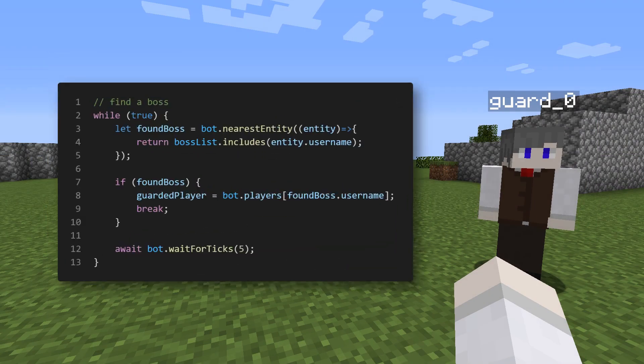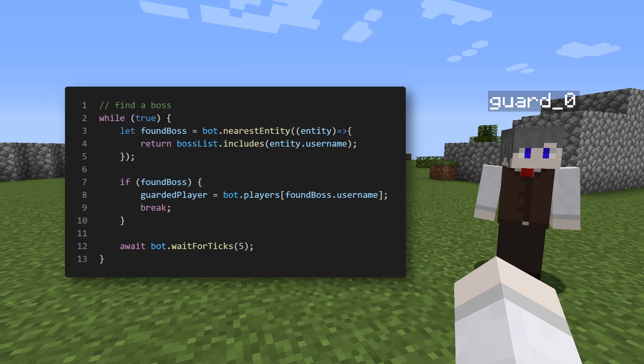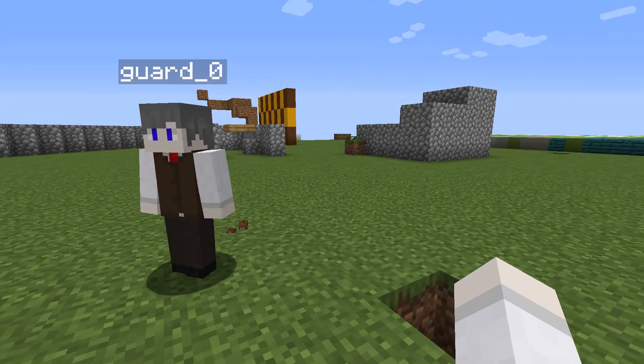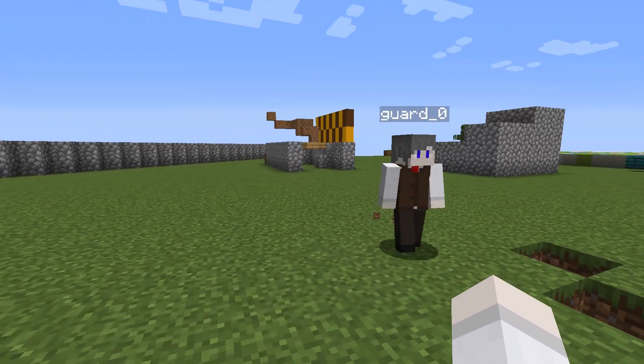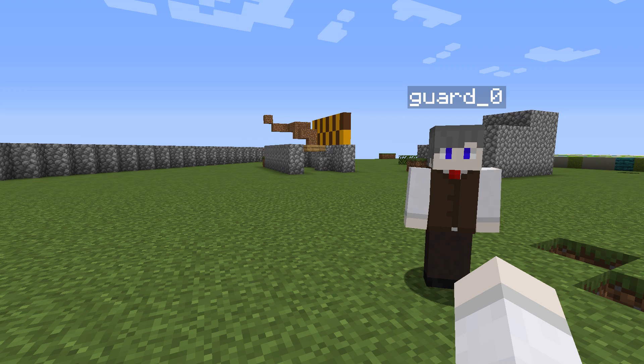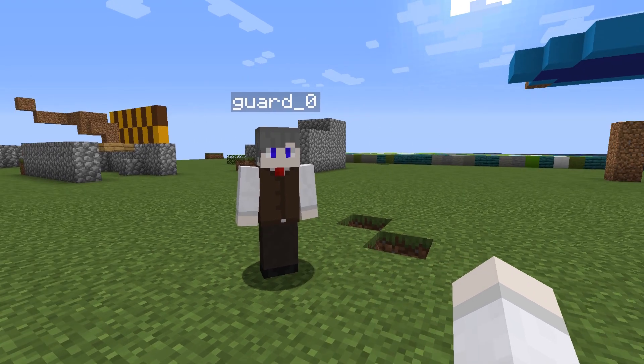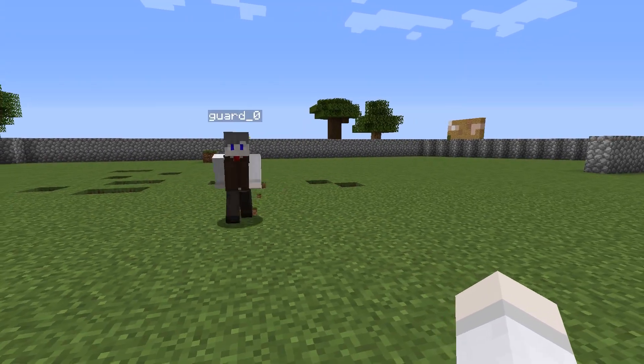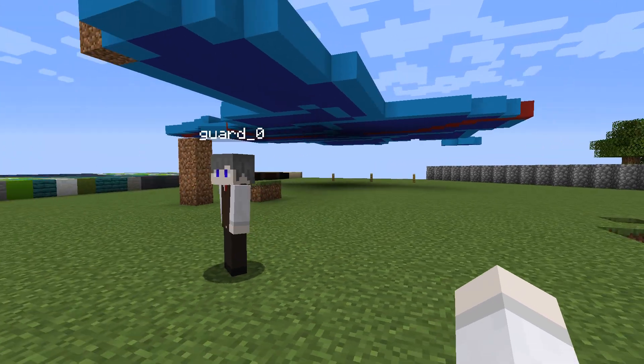When a bot first joins the world, the first thing it does is stand around scanning for any of the bosses listed in the boss file. If there are no bosses there, it'll just wait until there is one. When it finds a boss — the first one it finds — it'll go to them and follow them around protecting them. If someone else in the boss list shows up after that, the bot won't protect them because it already has somebody it's going to protect.